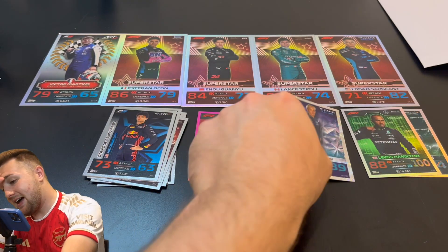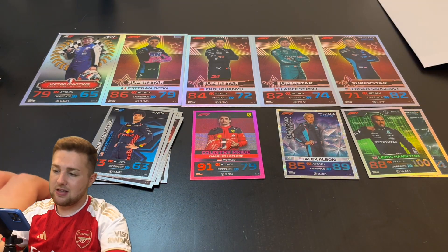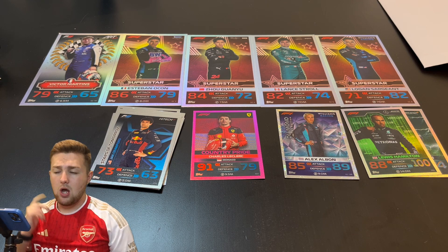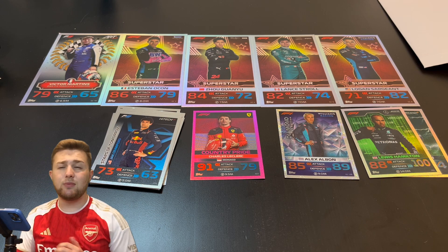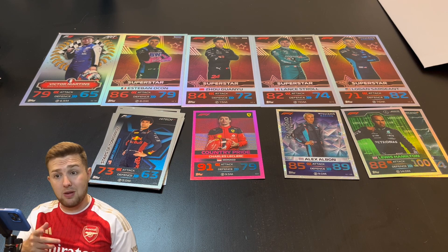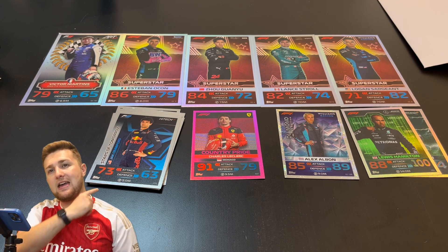So we got two regular rainbow foils — the Lewis Hamilton 100 Club and the Oscar Piastri gladiator storm — plus a very nice Charles Leclerc country pride pink parallel, a bonus diamond limited edition Alex Albon, and of course our five giant cards from the Topps.com random bundle. If the bundle is still available you may be able to pick it up — check the Topps site. Thanks so much for watching — smash the like button if you enjoyed it, comment below with your luck on giant cards, and subscribe if you're new. Until next time, goodbye!